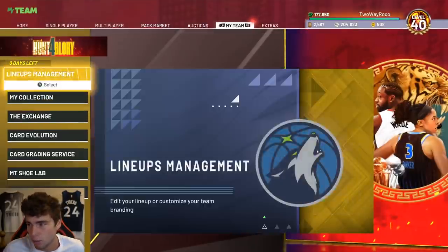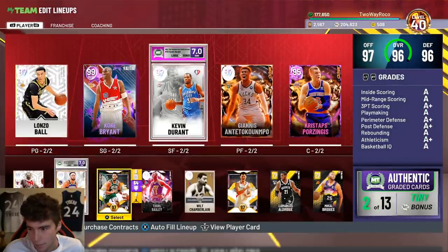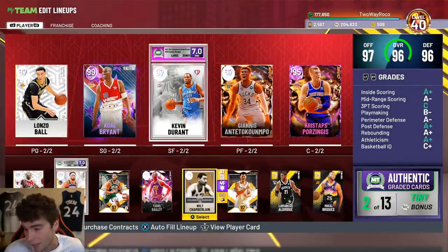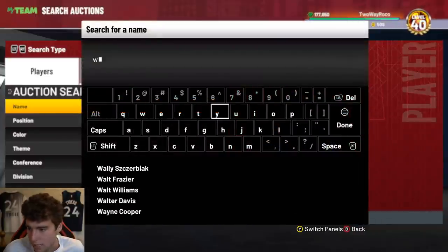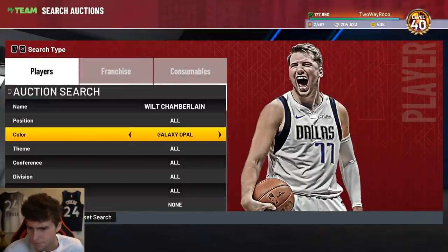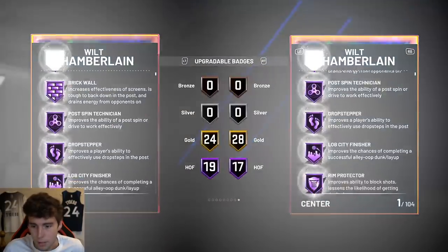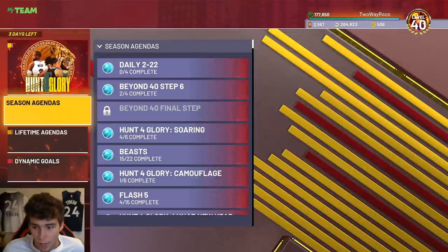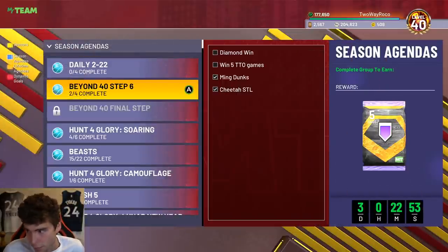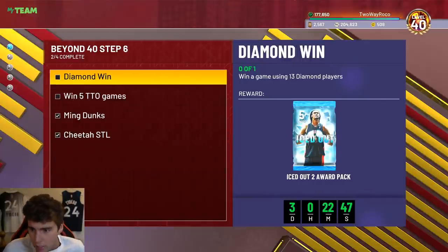You guys might be wondering, what's next? My Jaylen Rose and Jaylen Brown are both souped. My Clay is souped. My primary focus is maybe getting a better Kevin Durant, maybe getting Tracy McGrady, and finding a Wilt Chamberlain with Hall of Fame Catch and Shoot. Outside of that, I'm really just waiting till Friday. We'll get some leaks Thursday night so we know what to look for. As far as the beyond level 40 step six — that's for a free Hall of Fame badge — we need to win a game using 13 diamond players and win one more Triple Threat Online game.